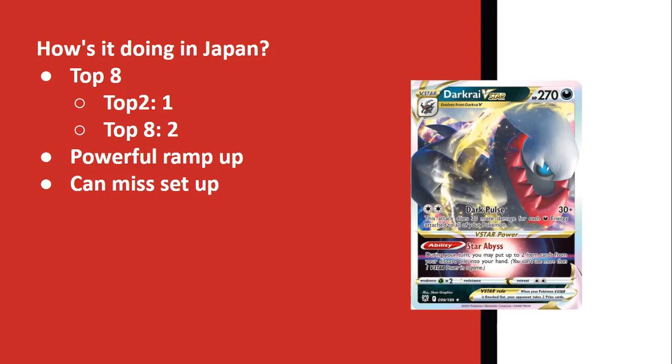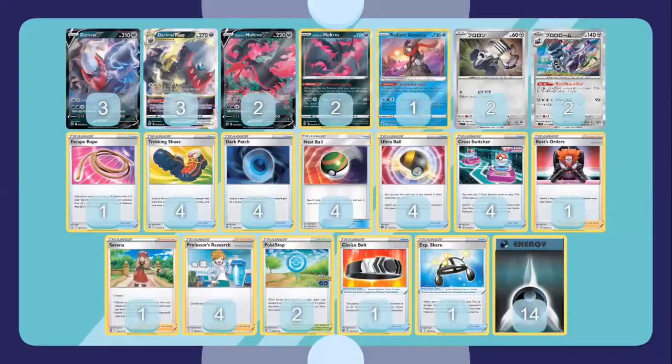Before we go on, let's look at the list. If you can look at it, it looks very similar to what the current list may look like. I run a three-three line of Darkrai V and VSTAR. I don't think you can really change too much on the Pokémon line - it's a really strong attacker and you're never going to need more than three.